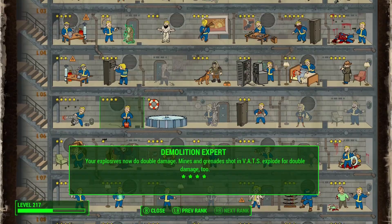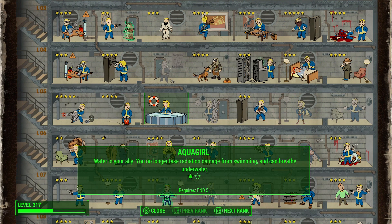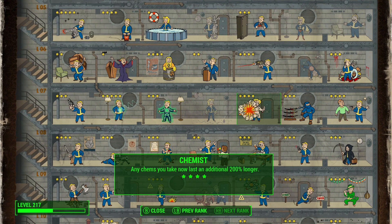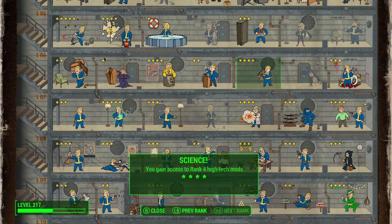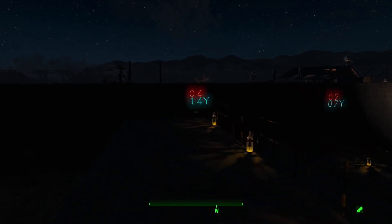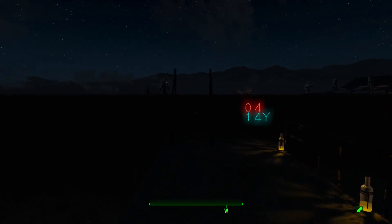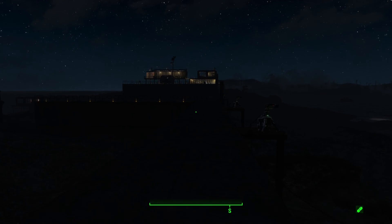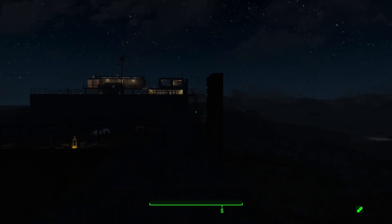This character is very high level, so we have all four levels of Demolition Expert. In order to make these, we have Level 4 Chemist, Level 3 Nuclear Physicist, and Level 4 Science. It is a combination of those different perks that you need in order to make a lot of these Alchemy Bombs, which can be made on the regular Chem Workstation bench, just like the protective potions that Chef Perry has been demonstrating.